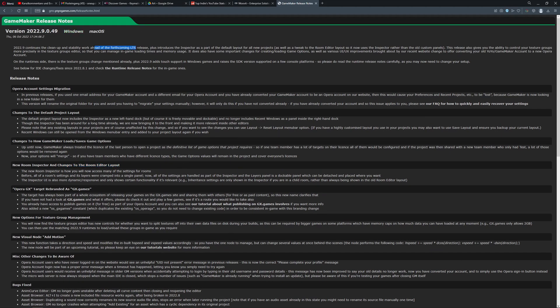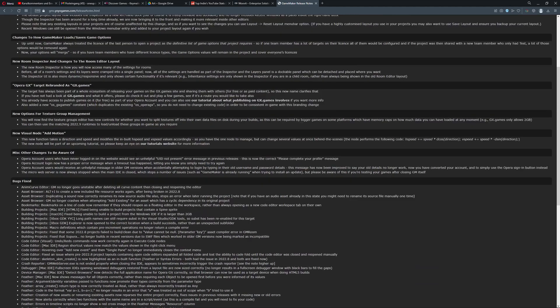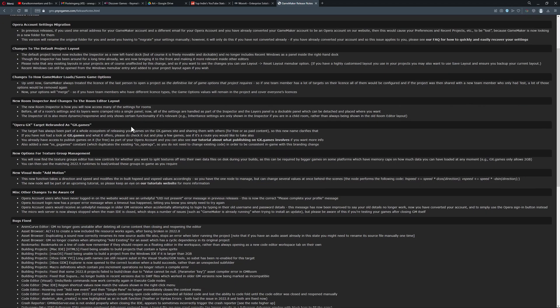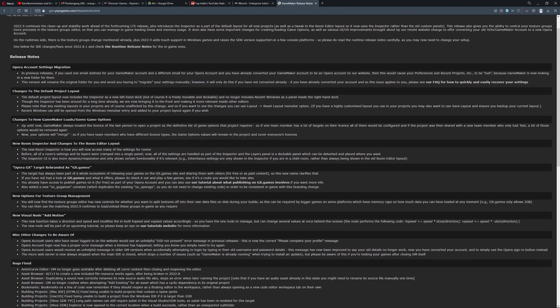The other changes are basically about going for the long-term stable release, so it's just bug fixing and making things better. Also, Opera GX is now called just GX Games. For most people that won't be relevant. And then there are the changes I mentioned: the new inspector and changes to the room edit layout.